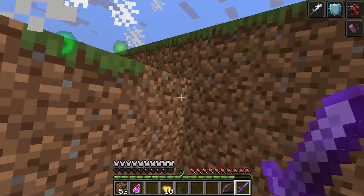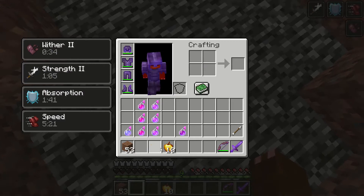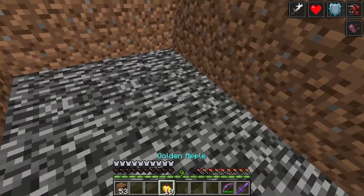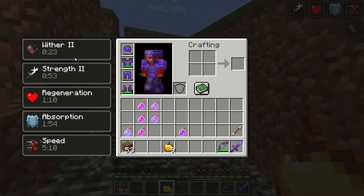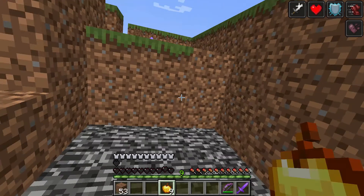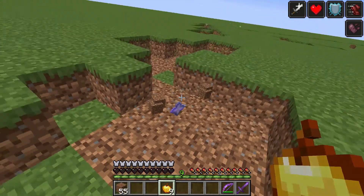And there you have it, he's dead. We're going to want to take this real quick — take another splash potion of regen, eat another apple, and wait for the wither effect to go away. As you can see our regen is good, it'll outlast the wither, we'll be just fine. And then you can pick up your nether star.